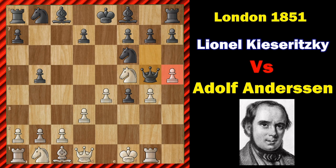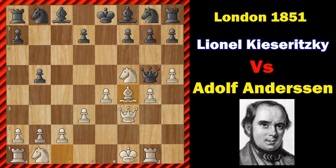Taking on H5 will not give any compensation to Black. So Queen to F3. Knight to G8, trying to create some space for the Queen. Now Black's development is in danger. Now White should take on F4 — F4, trying to hit the Queen. Now Queen to F6, and once more Black chooses the most aggressive option.